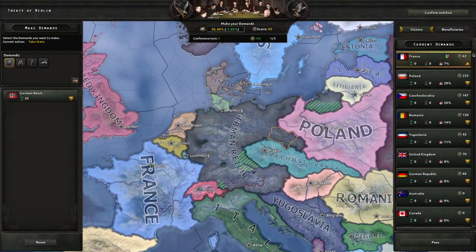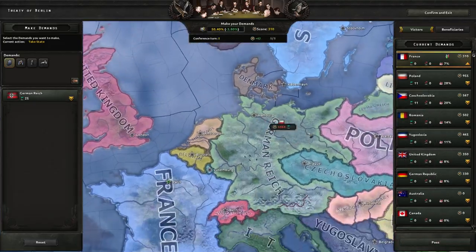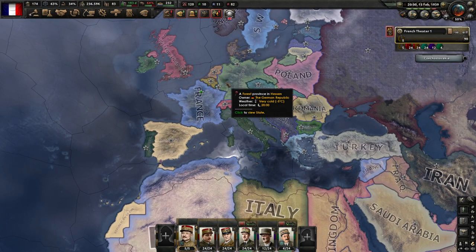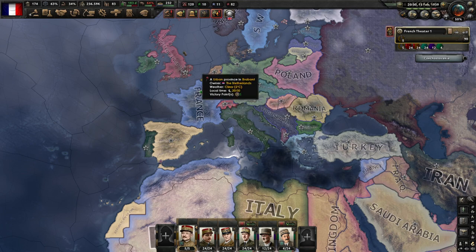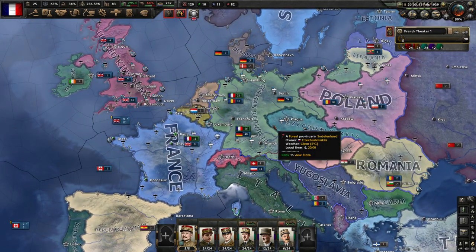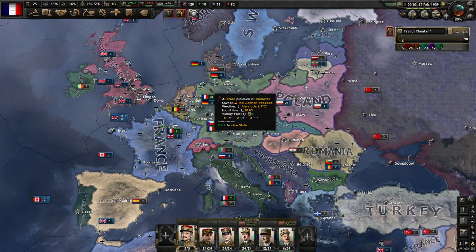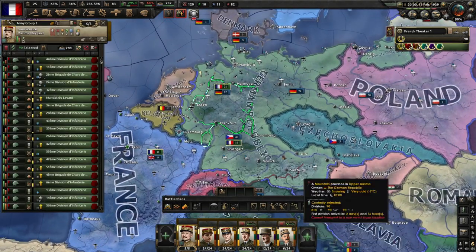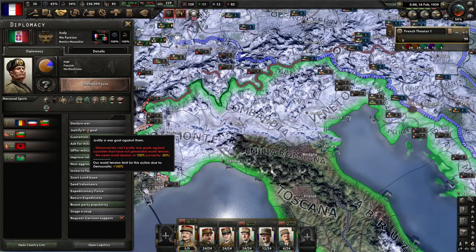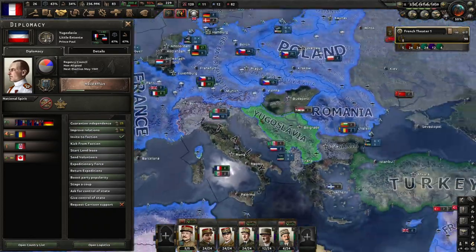Wow, that was the easiest war of my life! Germany capitulated. I don't really want any of these territories since I can't connect the borders, so I'll pass on them and go to the other Germany. I guess that is technically a France guide. This was without DLCs — I'm going to do another one with DLCs later. That was like the fastest game of France I've ever played. Totally did that on purpose — totally meant for all of that to happen that easily. I'm going to keep playing and fight Italy because that was way too easy.